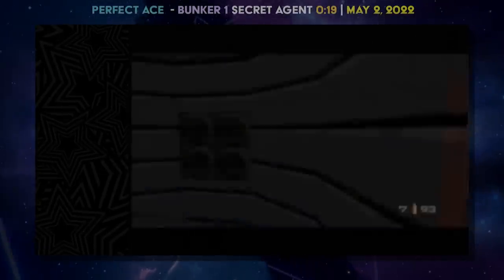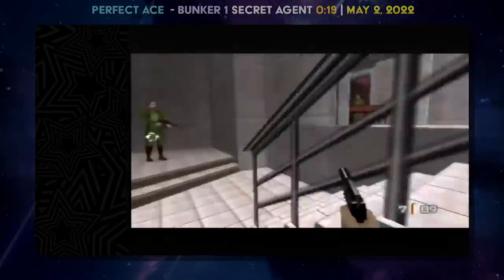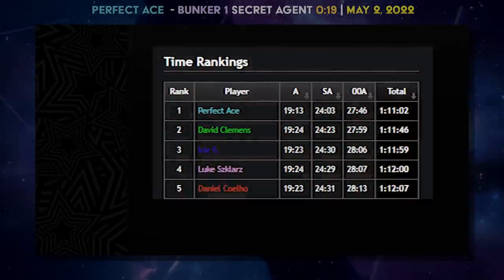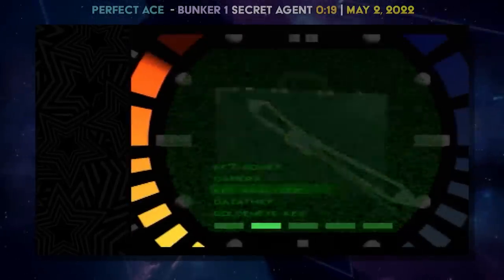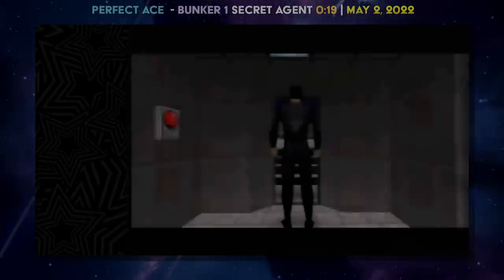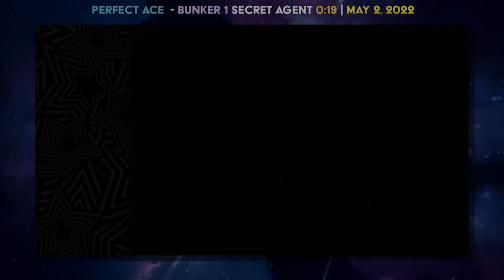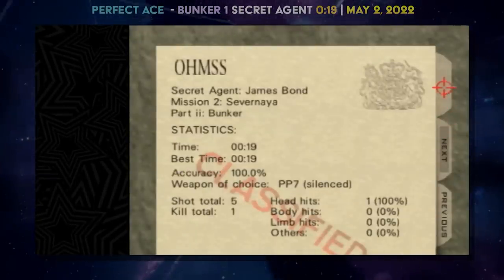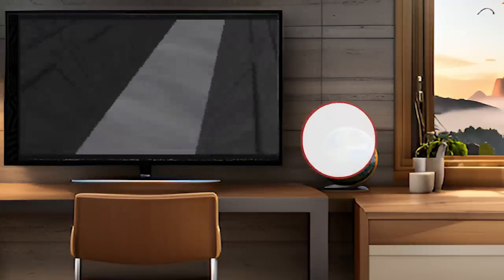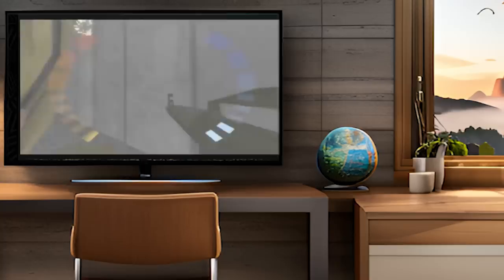The real reason Ace finally revealed all his times is that his overall GoldenEye score — the sum of all 60 personal records — is getting down to 111.02, and he's getting close to breaking the 110.59 milestone, which would be incredibly impressive and is likely as low as one person could ever get in this game. He could cut that total with one amazing Aztec Double Agent run. He wanted to make his attempts at this remarkable milestone a little public and official, which is why he posted all his hoarded times. Knowing Ace, it's pretty likely to happen.